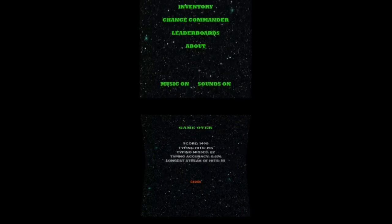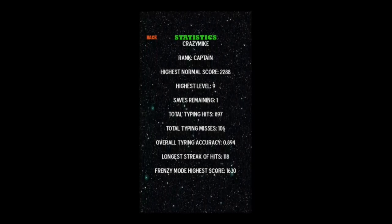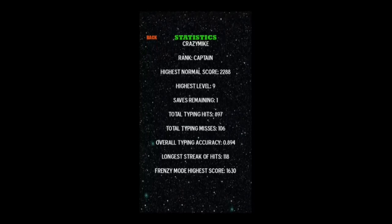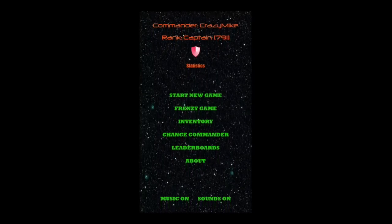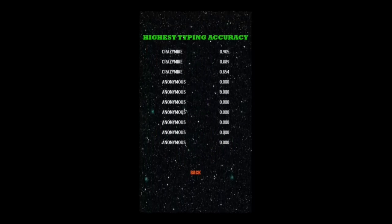You can also go to the main screen and get your stats. You can see I'm a captain — there are additional ranks as well. You can see all of your stats there. There are leaderboards. Tap on leaderboards and you can see your high scores for the different levels of gameplay, your longest streak, and things like that.